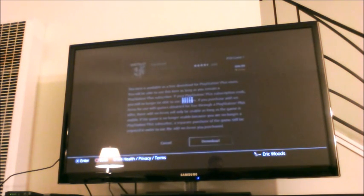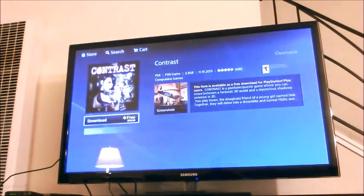Because PSN is swamped right now, and I was just lucky to be able to get in. Their servers can't really handle everything that's going on right now. So we've got a little bit of a wait here for it to download. I'm already downloading ResoGun — and there we go, now you can see that little notification popped up: you're downloading Contrast now. Contrast is added to downloads.